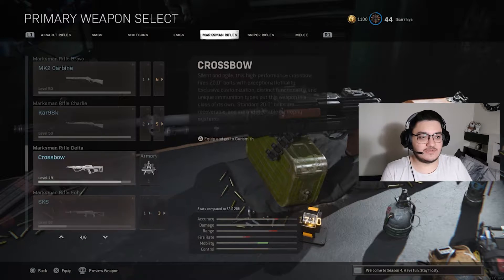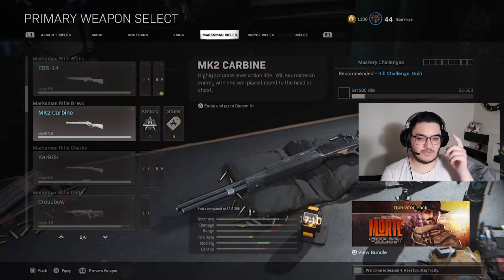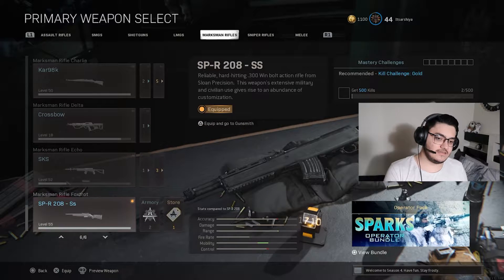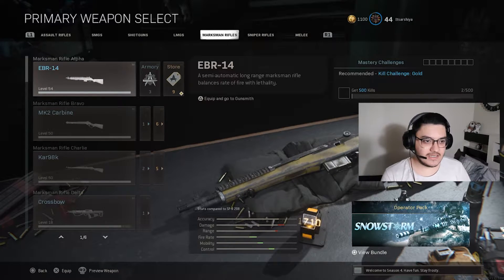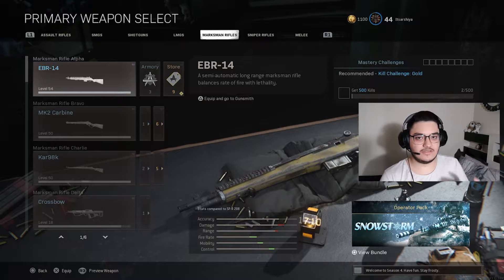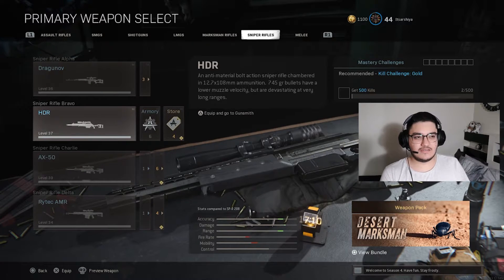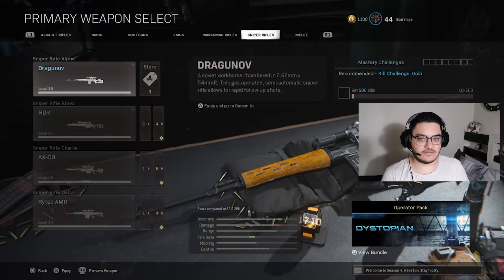Also for my marksman rifles, I platinumed the MK2, then the Kar98, then the SPR, then the EBR-14 - and that last weapon led me to unlocking the platinum. And for my sniper rifles, I think I first did the AX-50, then the HDR, then the Rytec, and then at the end the Dragunov.